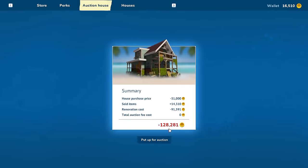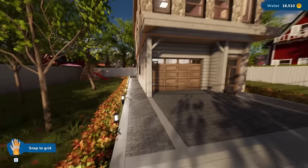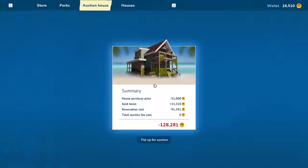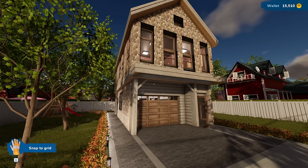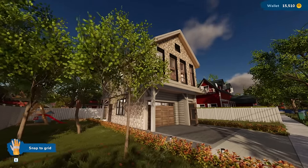It actually tells me how much I've spent on the place. The purchase price was 51,000. I renovated 91,000 into this thing. So I need to get at least 128 after the sold items that I got for 14 grand — I better get a lot more than that. I spent so much time on this. I really want this thing to be good. I thought I could choose my price. Does anybody else come? I'm going to cancel the auction. I don't know what I want to do with this. Should I make this my office guys? Let me know in the comments below.